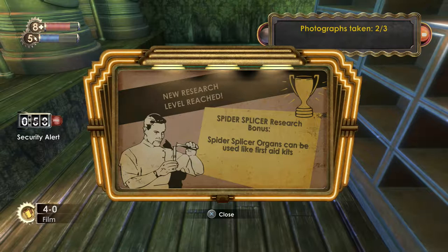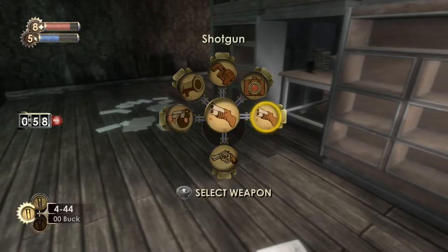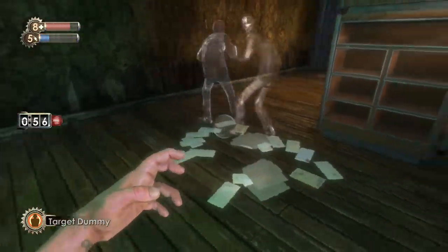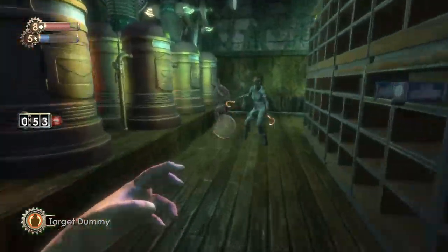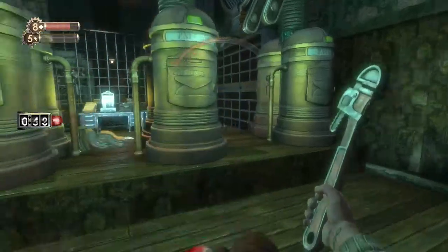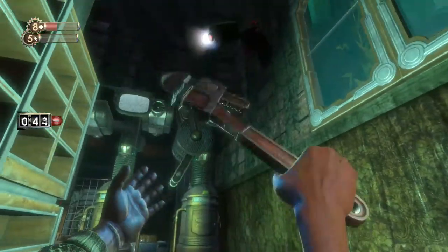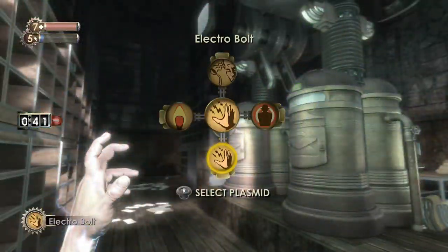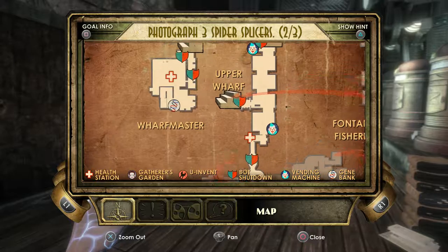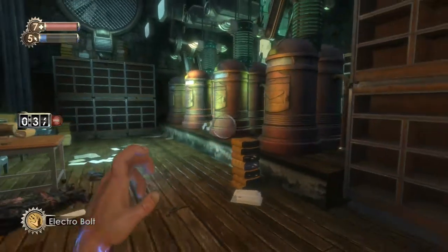Security alert incoming, so I'm going to use the Decoy — place it over here and let the alarm run its course. The turrets don't care about the Decoy it seems. There should be a bolt shutdown panel nearby — there's one right here on the right. Let's take some bandages on the way and deactivate it. Let's just shotgun the panel open, and now I can hack it as well.